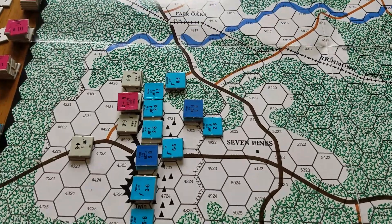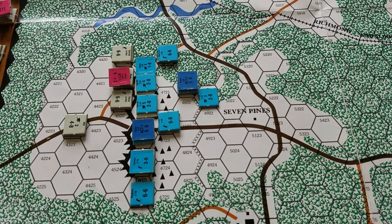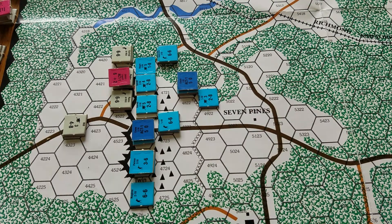I want to go over what happened over here around Seven Pines, so we'll get that set up. The turn ended up being a short turn. The Confederates got off with the initiative — and tactical mistake on my part.